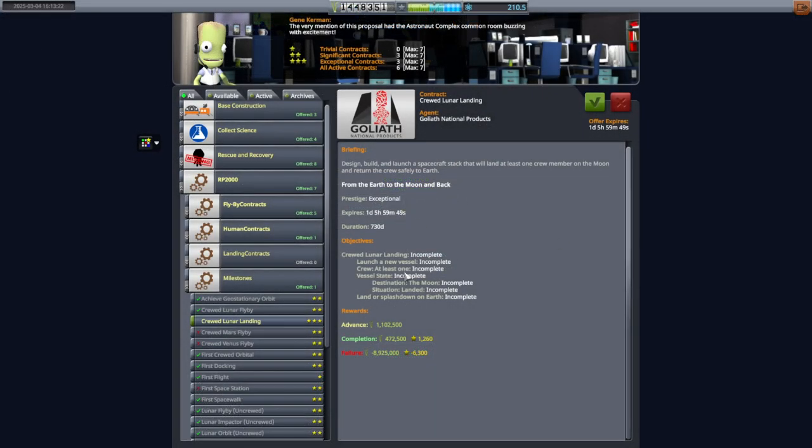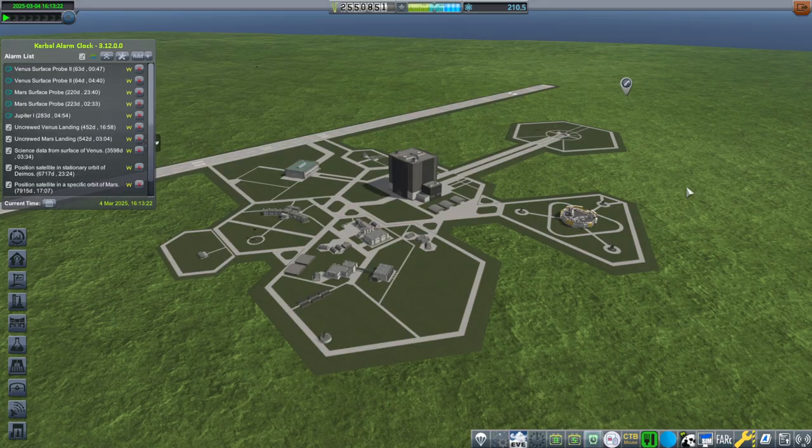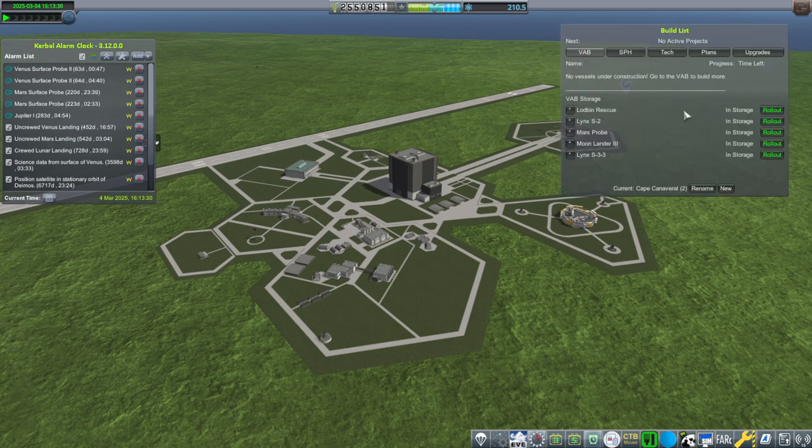We have this contract to pick up and it says launch a new vessel. I'm guessing I can't launch the lander first then pick up the contract to make sure the lander actually gets to the moon before picking up the contract. So I'll just pick it up and we're going to proceed. Both craft have been built — the lander and the return vehicle. We are committed now. We have the funds. If we fail we fail very badly. Moon lander 3 is rolling out.